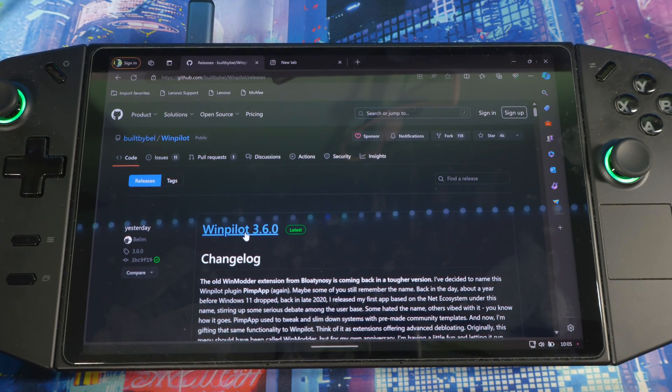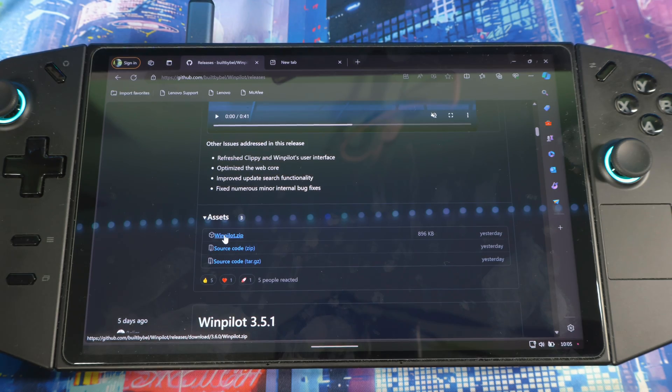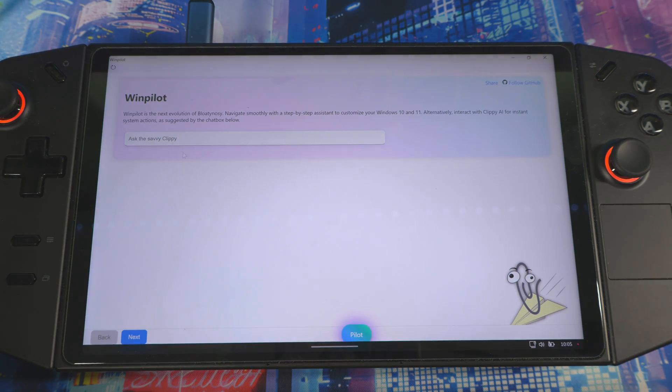Go to Releases and when you get to the top, download the newest version. I'm at Releases — scroll down a little bit, download the zip file, extract it, and install it. When you open it, it will look something like this. There are some savvy features in here that will keep your system running. If you do a lot of stuff on your Lenovo Legion Go, you need this app.